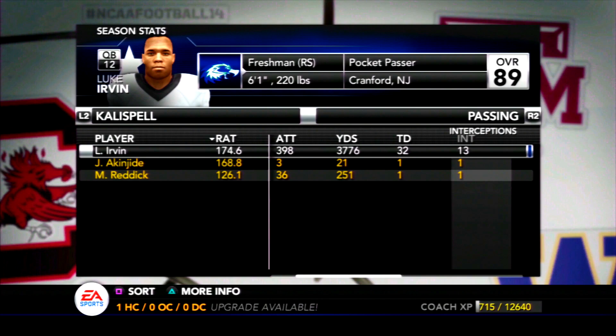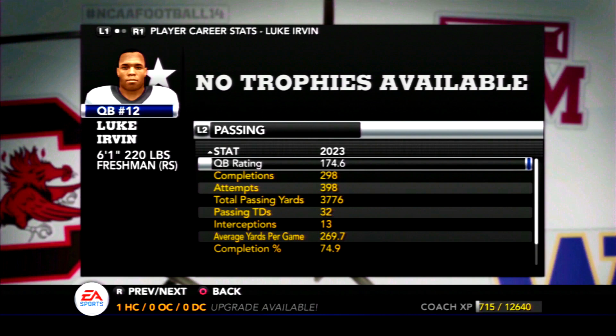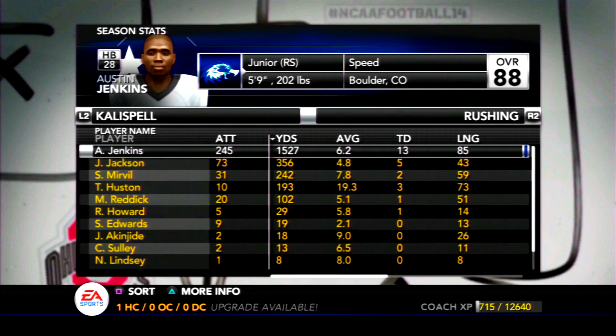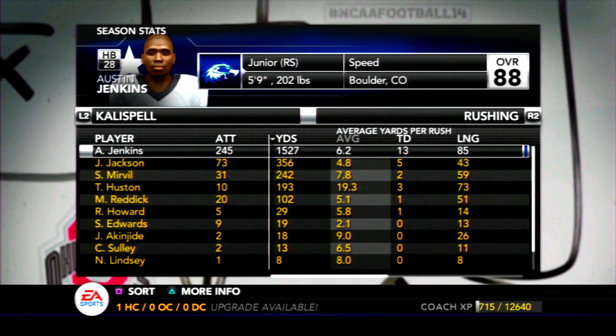Let's take a look at some stats. Luke Irvin as a freshman quarterback finished with 32 touchdowns and 13 interceptions in his first year of starting. I was able to limit the interceptions down the stretch for the most part. It was fun getting to play with a pocket passing quarterback again and have someone with the arm talent of Luke Irvin — he could make some spectacular passes. On the ground, Austin Jenkins broke Roscoe Sheridan's single season rushing record, a lot of that because of the 304-yard performance, and he ended up at 6.2 yards a carry.